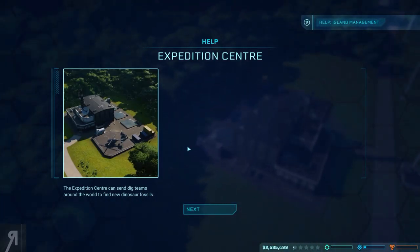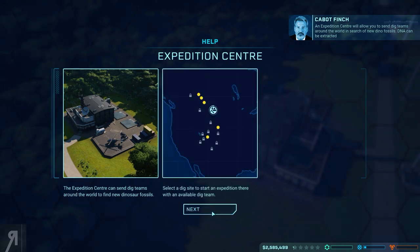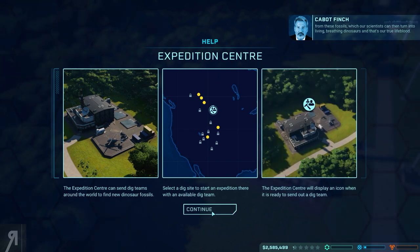If we go into the expedition center, these guys can be sent out around the world to find new dinosaur fossils. The expedition center will allow you to send dig teams around the world in search of new dino fossils. DNA can be extracted from these fossils, which our scientists can then turn into living, breathing dinosaurs — and that's our true lifeblood.